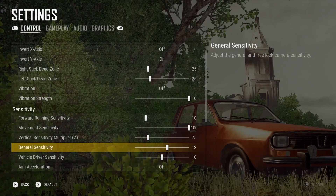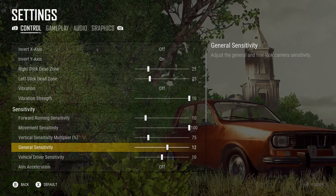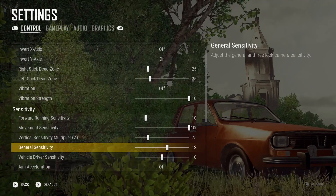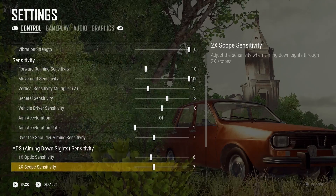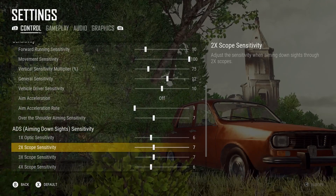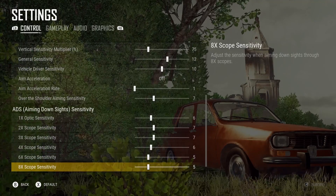The main point I wanted to make in this video is that I like having a high general sensitivity and a slightly lower sensitivity on my optics. General is still on 12, which is the same as before — it allows you to spin around and snap to targets very quickly. But I've brought down a lot of my other ones: over the shoulder down to 7, 1x down to 6, 2x to 7, 3x to 7, 4x to 6, 6x to 5, 8x to 5.